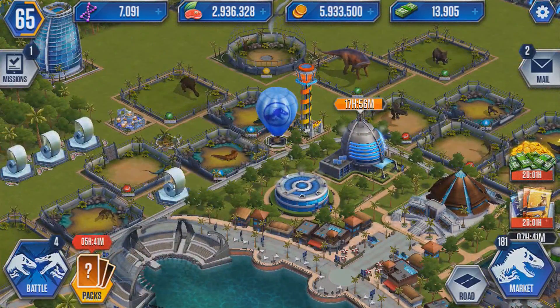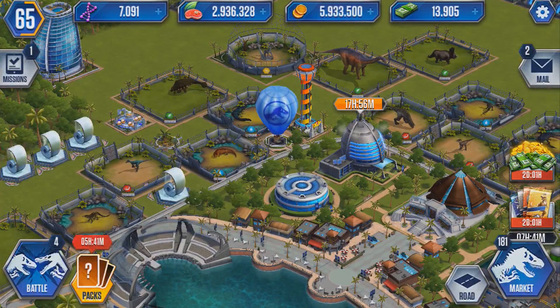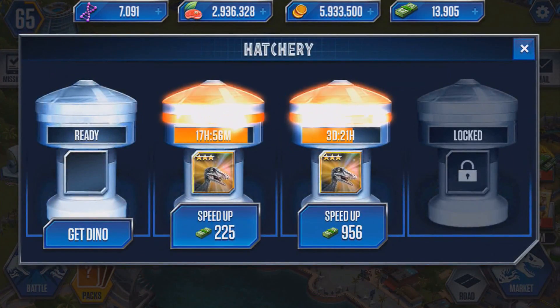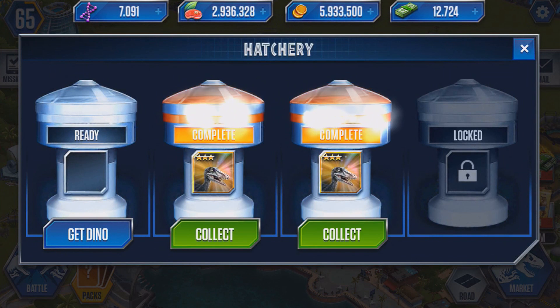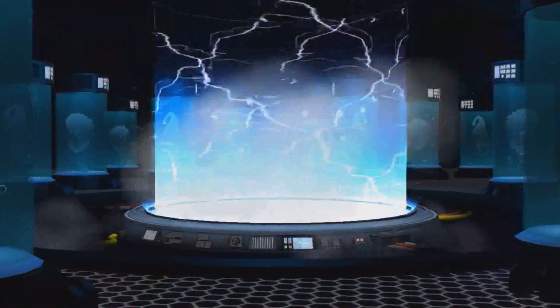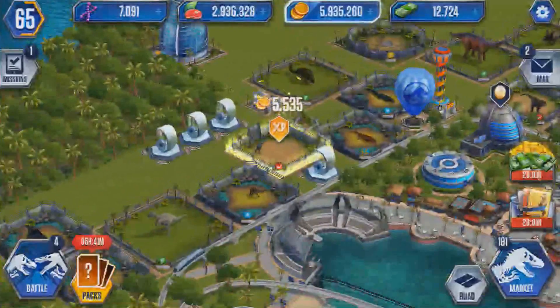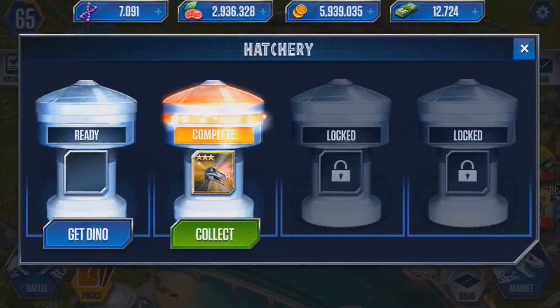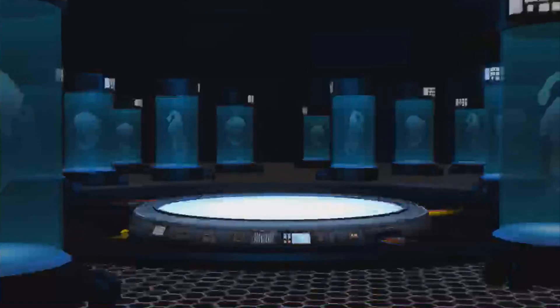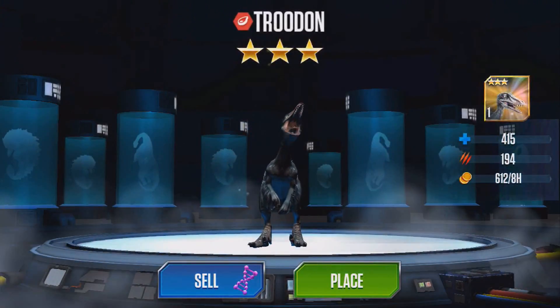You've seen the title of this video, you've seen the thumbnail, you know what it means. We're going for the level 30 Troodon — the big tiny wolf. Well, not the big tiny wolf. It'd be a tiny bad wolf, not the big bad wolf.